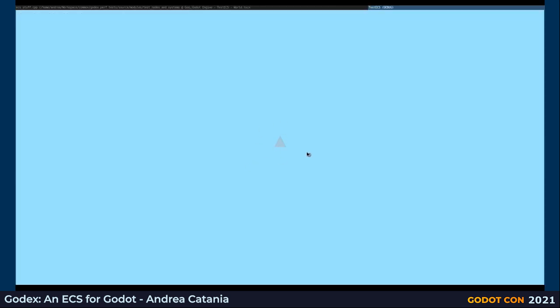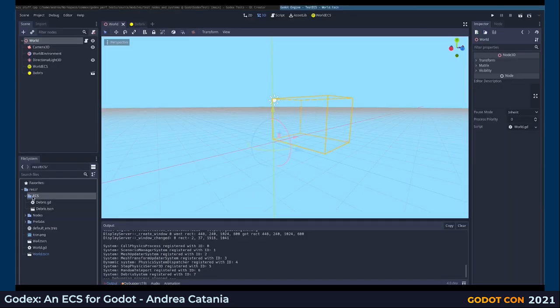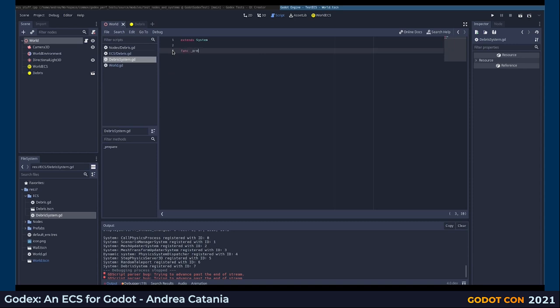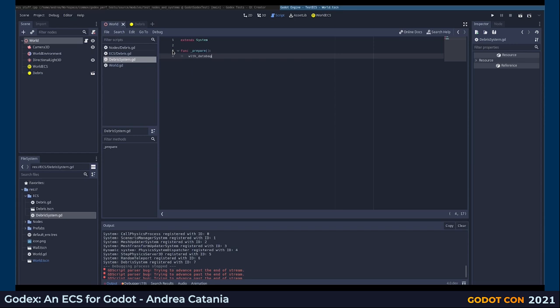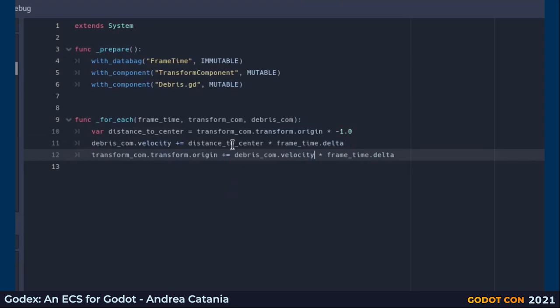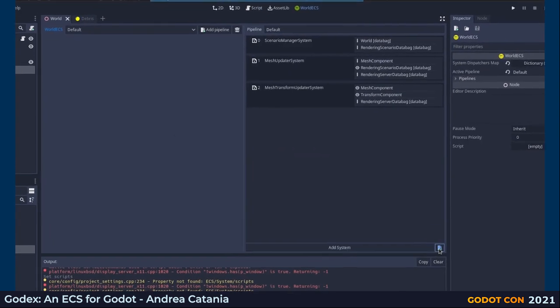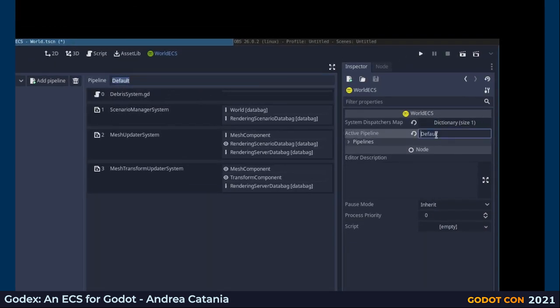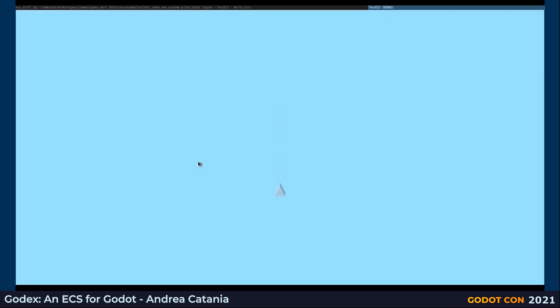No system is moving our entity yet, so it's stationary at center. To create the system, similarly as we did for the component, we create a script that extends the system. The function prepare is called just once and is used to initialize the system — we want to fetch the frame time data back, where the frame delta is stored, then fetch the transform and debris.gd components. The function for_each is called for all entities that have both the transform and debris.gd components each frame. The code accelerates the debris toward the center of the scene, making it oscillate. The system is now ready to be registered, added to the pipeline at position 0. With the pipeline set as active and scene played, the debris is no longer stationary — it's oscillating around the center.